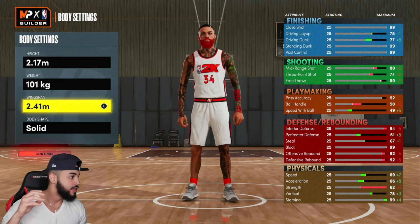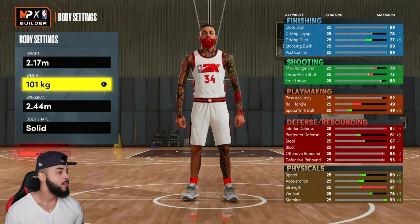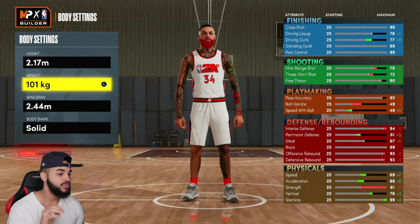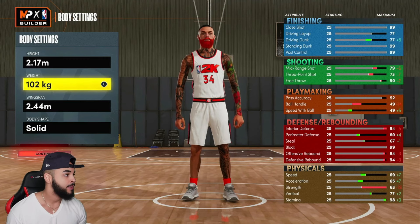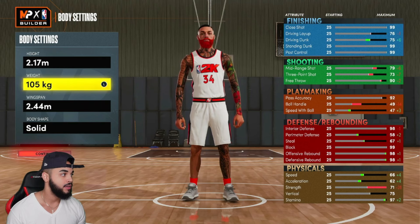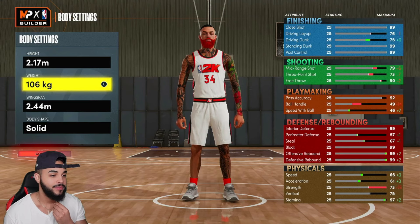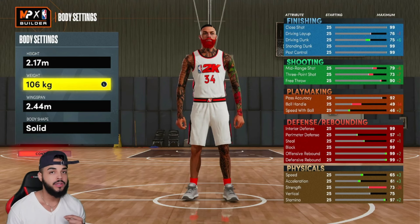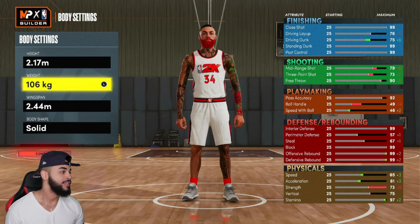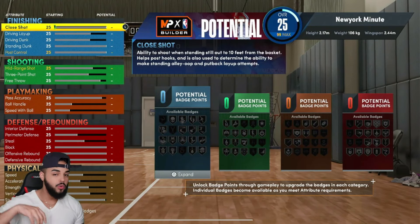You put the height up to 2.17, drop the weight all the way down, and max out the wingspan to 244. Then go back to the weight and flicker with it a little bit, and you'll see the stats change on the side. Look at that - the last build at seven-two you couldn't even get a 75 vertical with 99 rebounding, but now look at those stats. You want to go ahead and continue - it has max wingspan.